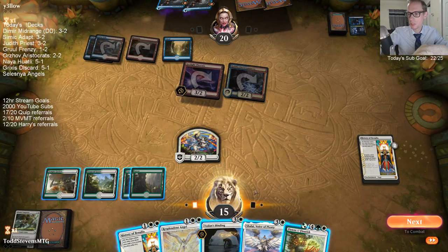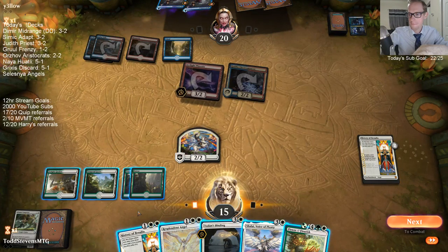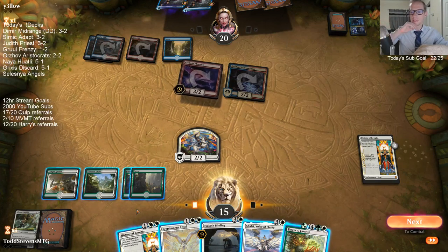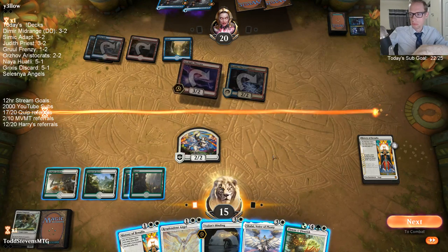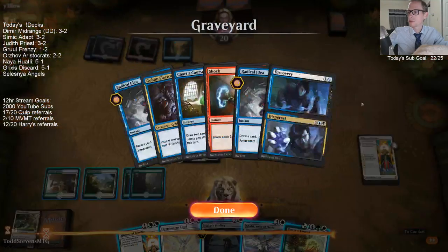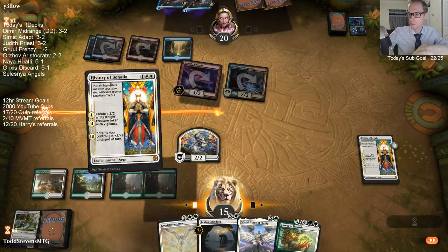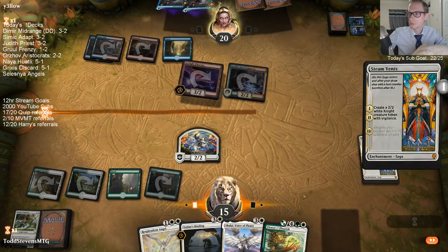Shalai is my best defensive play here. History is my best offensive play. Binding would stop this individual Phoenix from coming back, which is true. I'm gonna go History. I think I want to Binding Crackling Drake — it's the thing I want to Binding in this matchup, because this does let me get another land drop. Yeah, that's what I'm going with.